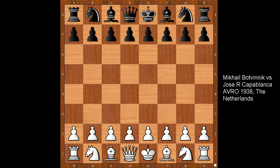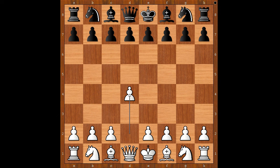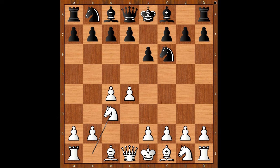Botvinnik had white pieces and he started with d4. Capablanca played knight to f6, c4, e6, knight to c3, bishop to b4 — the Nimzo-Indian defense. e3, the Rubinstein variation.